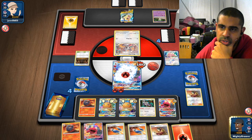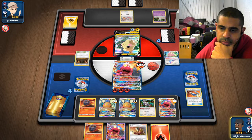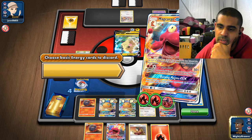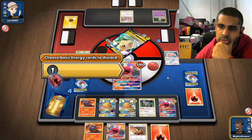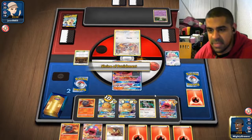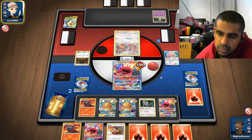Very nice. We have to discard — 50, 100. So 50, 100, 150, 200. To be fair, all we need to do is just keep attacking, isn't it? It's just Welder energies — it's just not the worst thing in the world at all. I'm sure if all you do is attack twice, we win.